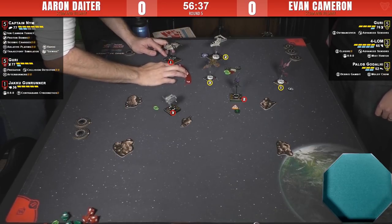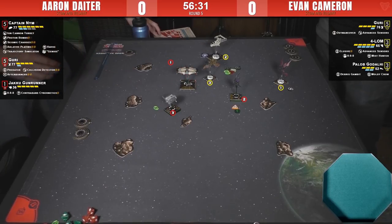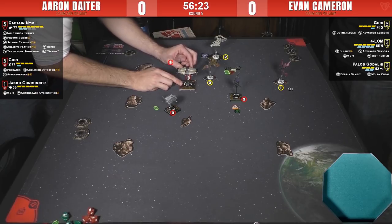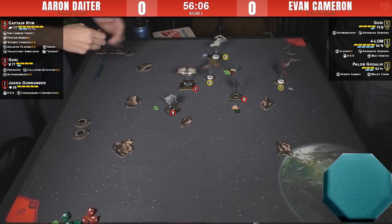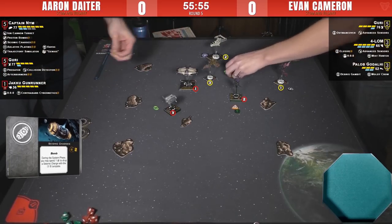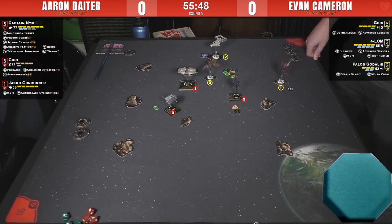It looks like Aaron has initiative. He's running a linked action to a calculate for Guri. Aaron's running approximately 190 points. Aaron is using Genius, which allows you to skip the system phase and drop a bomb after you maneuver — in the action phase. It looks like he's dropping his second Proton Bomb rather than the Seismic, since the Seismic won't do anything useful here.